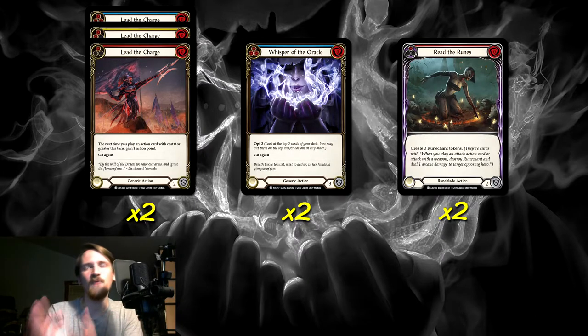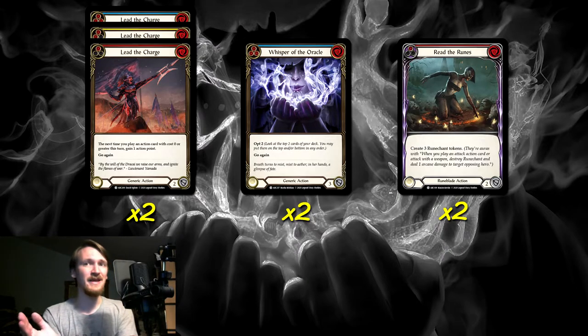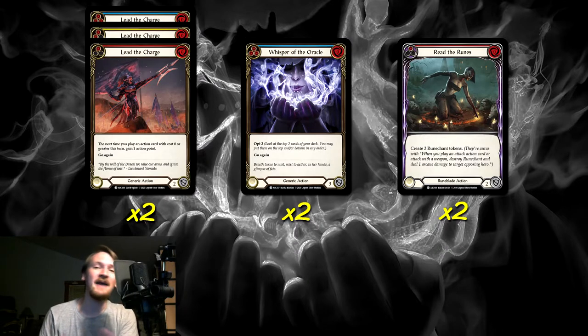And finally, Read the Runes. This card does not have go again, so unless we have a Lead the Charge to give it go again or we crack our boots, this will be our entire turn, which is very tragic. But if you have two non-attack actions, you can play one and then Read the Runes and still get an extra Runechant. The big thing is this gives us three Runechant tokens, which is one of our most explosive starts — especially going first, we can use our turn to create three Runechants and arsenal a card. We're not running any of the other colors because they're very terrible when they can't have go again. That was one of the biggest mistakes I made originally — I had all three colors of Read the Runes. Since it does not have go again, it doesn't work well in the deck, but we're willing to run the reds because it's so powerful.